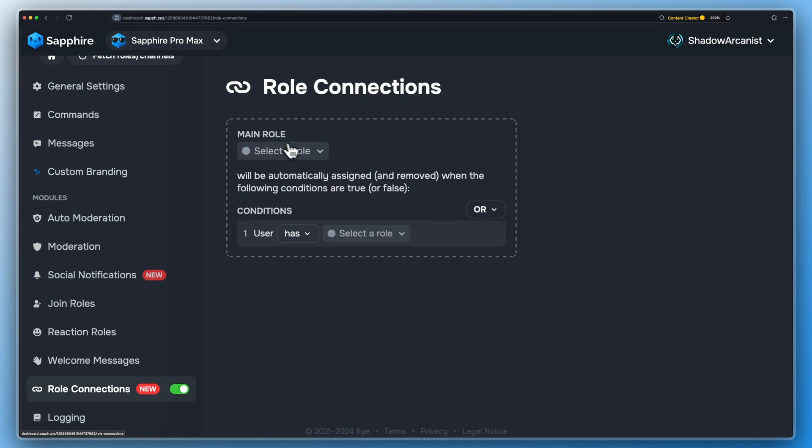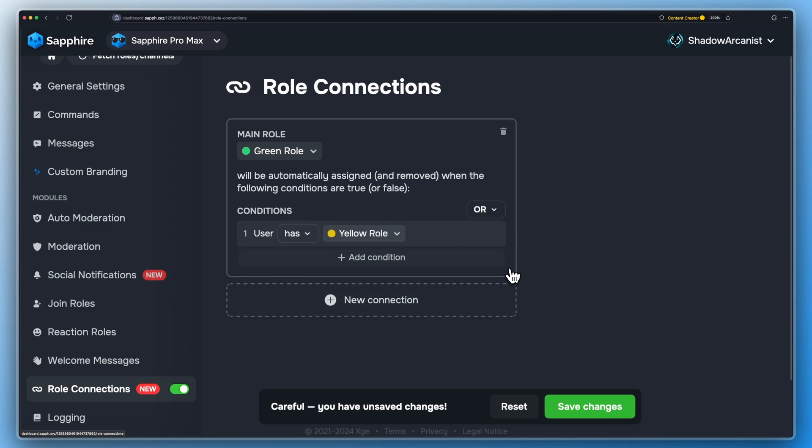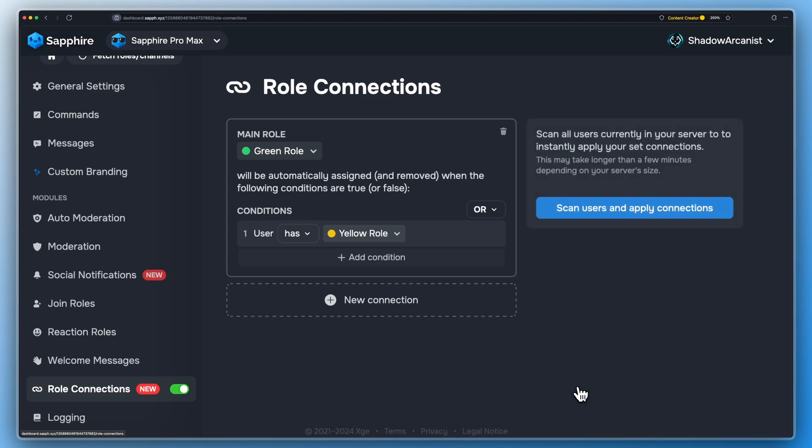Main role is the role Sapphire will give to users if they meet the condition. I will show you how the logical operators AND and OR work later in this video. Here I set the condition as user has yellow role, so Sapphire will give the green role to users who have the yellow role.